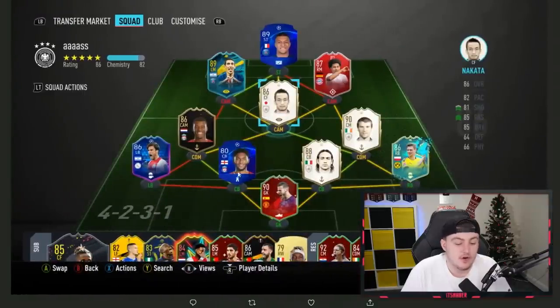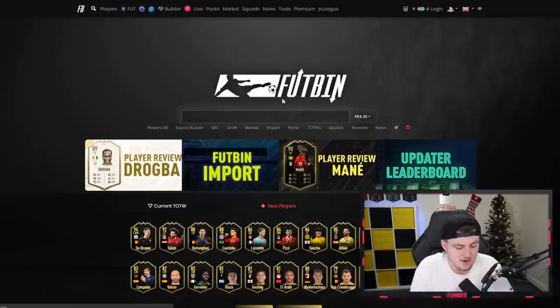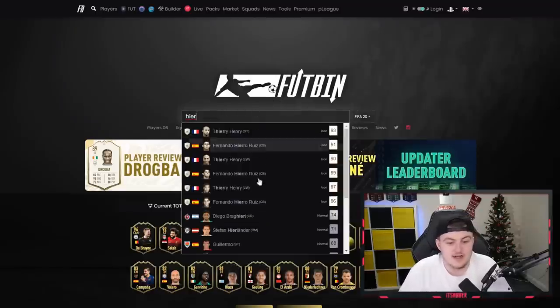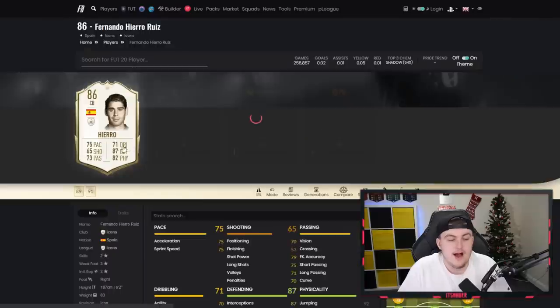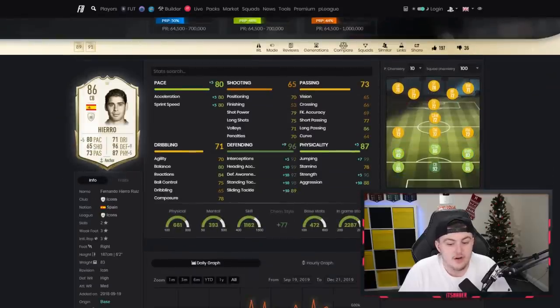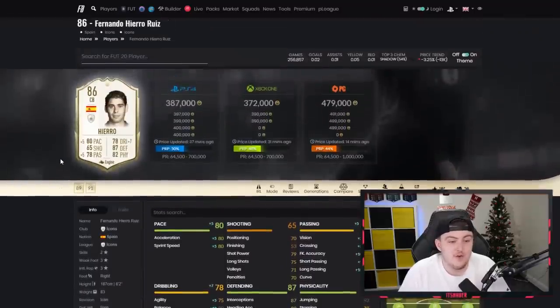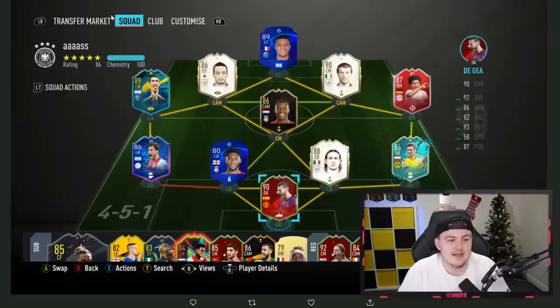In terms of who I'd upgrade Gomez to, honestly for a very cheap price you can get a baby Hierro. Hierro is a fantastic card - his baby card is one of my favourite centre backs this year. He's about 360k to 380k and fluctuates. He's got good stats: 75 pace, 87 defending, 82 physical. You can put an anchor on him for increased pace, a shadow for increased pace and defending, or an engine for pace, dribbling and passing - all of which will upgrade his card massively. He's definitely worth the coins. So I would say go with Hierro as your left centre back for sure.